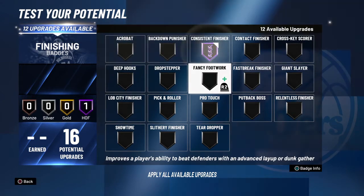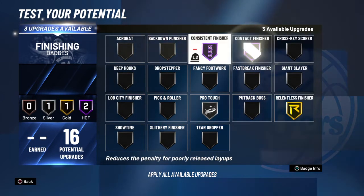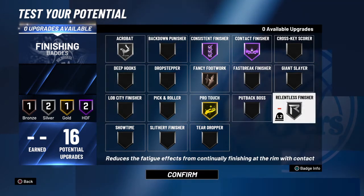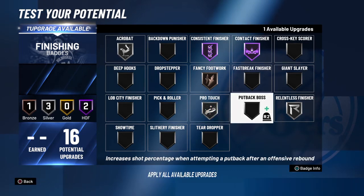For finishing, you want consistent finisher and pro touch in there, relentless probably at gold, and you want some form of acrobat. Fancy at bronze is probably pretty good — I used to use fancy bronze last year because I wasn't really a hop stepper, so it worked just fine for me. You'd even take the relentless over to pro touch because pro touch really helps to get those slightly missed layups — hopefully intimidator isn't too bad this year.